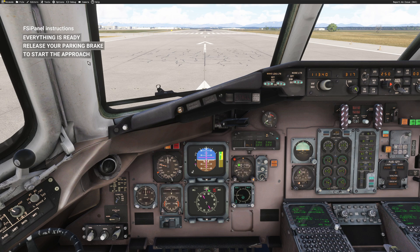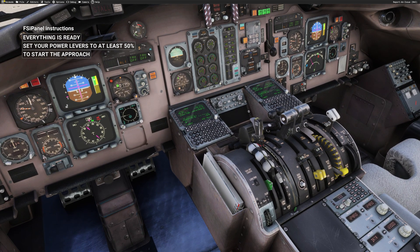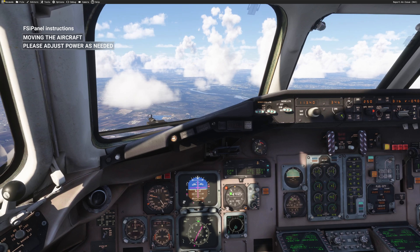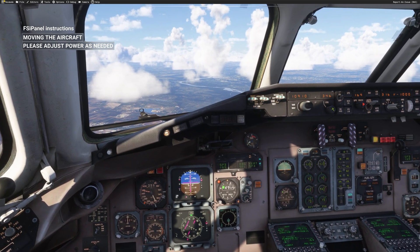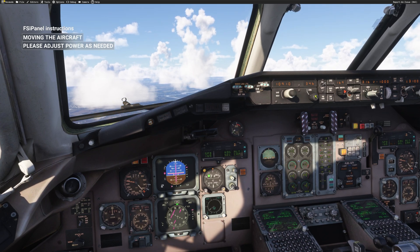Right now FSI Panel is waiting for us to release the parking brake. I'm going to do that right now, and then I'll get the message that everything is ready — set your power lever to at least 50 percent. I'm going to move my thrust levers forward, and the aircraft will go in the air. Now we are in the air, you can see the gear going up.